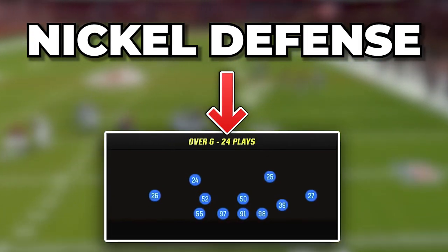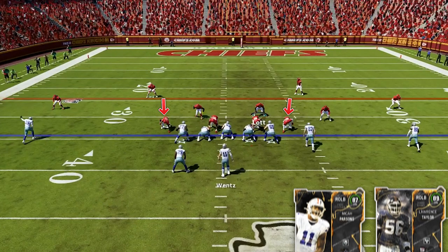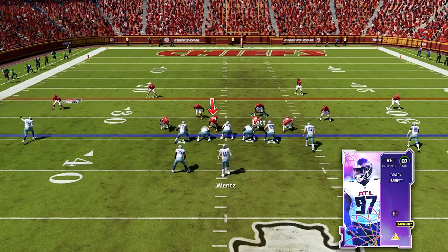Next we're moving to Big Nickel Over G — this will be our go-to nickel formation and our answer against more modern spread passing offenses. Along the D-line, at your two defensive ends you want your two best pass rushers, so here I have Micah Parsons and LT. On the inside you want your nose tackle — I have Haloti Ngata — and then you move your best 3-4 defensive end into the other D-tackle spot.